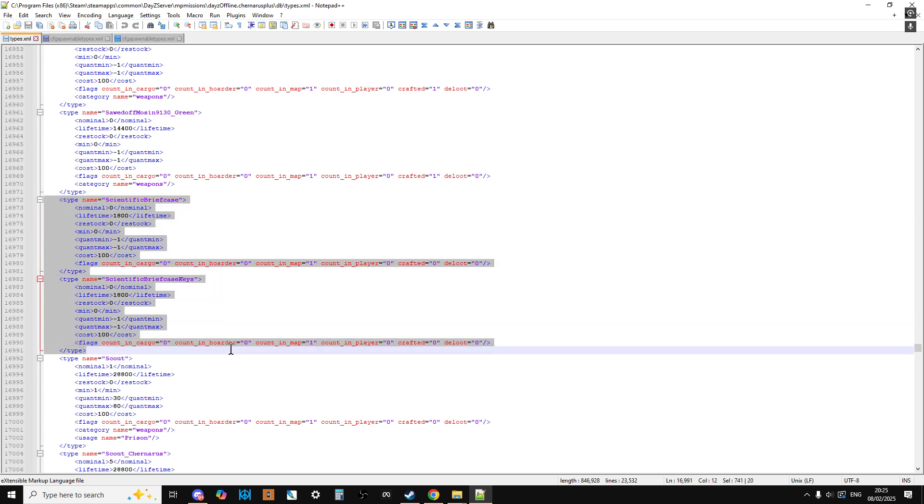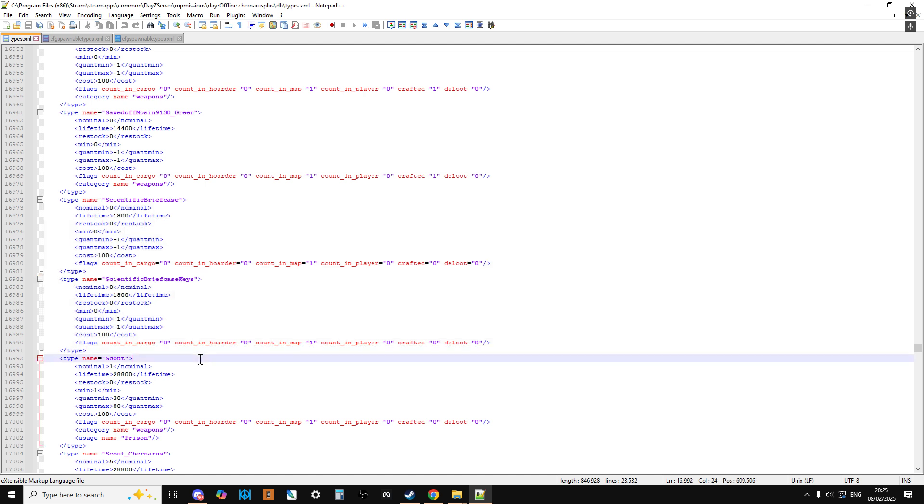What we can notice straight away is that they're set to zero, so they're not going to spawn in. In fact, the scientific briefcase on your Sakhal server will also be set to zero, because it spawns in as part of an event. So in both cases it's set to zero, meaning it's not going to spawn in on this Chernarus server.